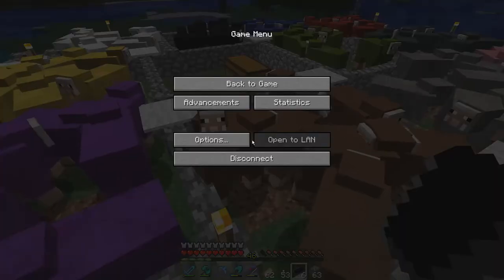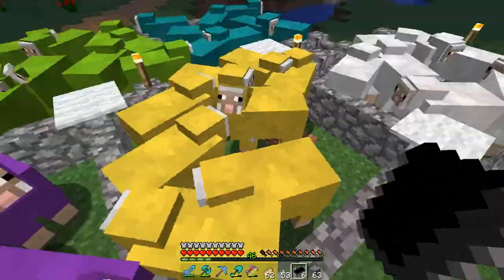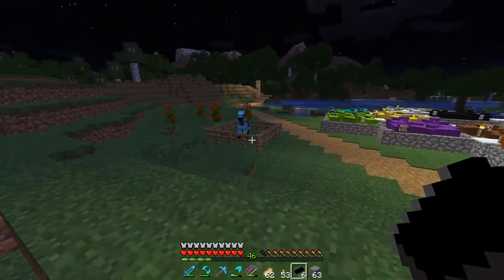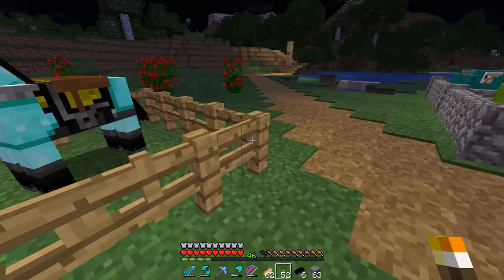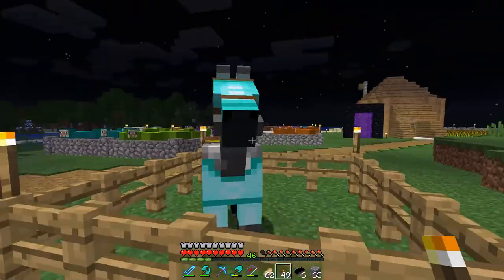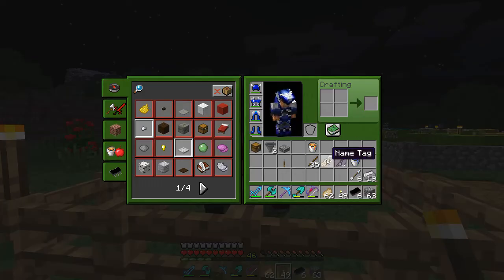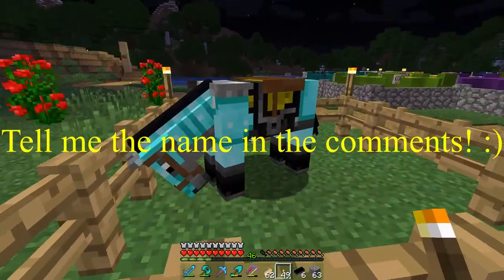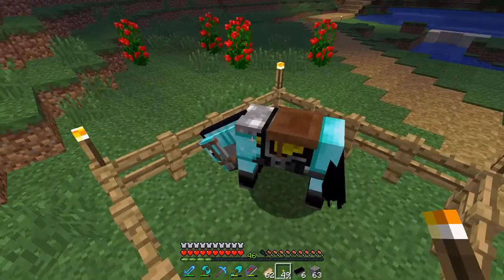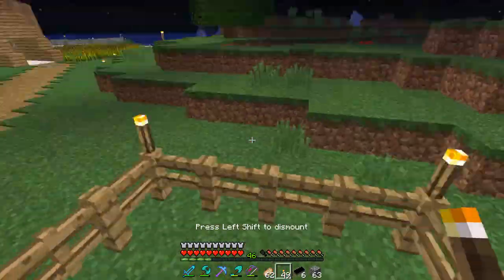This is the sheep farm right now - these are my sheep. I have my wool shop at spawn. I also found this horse, and I have diamond armor for the horse and a saddle. I wonder what I should call it - please tell me in the comments because I have no idea. If you have a good name, please comment!